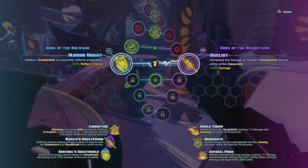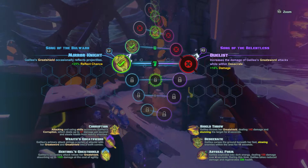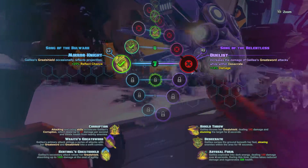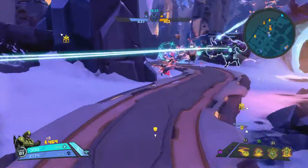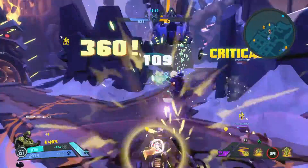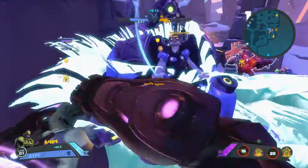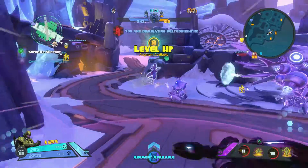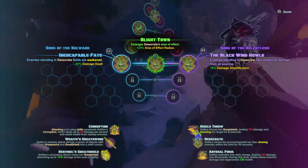Alright, I'm gonna get Mirror Knight. This is another one you probably want to change — 25% chance to reflect when you're blocking with the shield. Duelist used to not be that great, but they made it much better. It increases the damage of your Greatsword while you're in your Desecrate. Kleece got stunned. Body block him. He's done. He ain't going anywhere. Duelist is much better than it used to be.